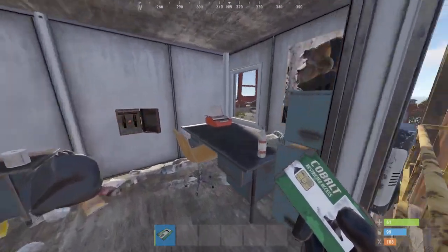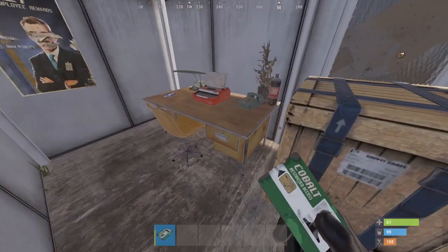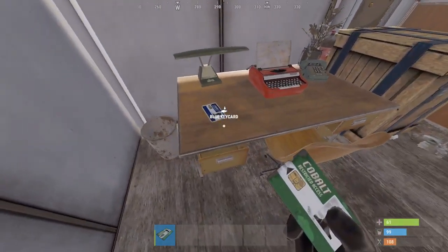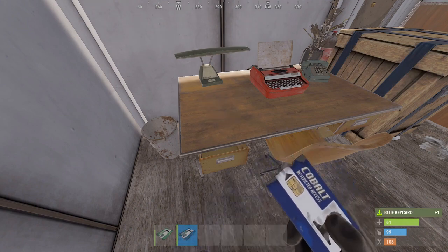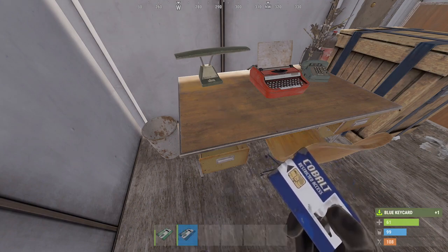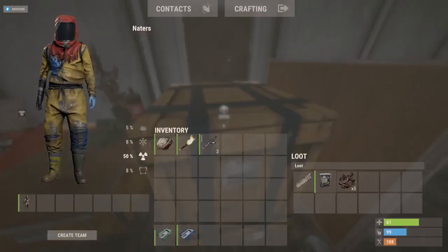Here is the green key card room. Swipe your green key card on the card scanner and head inside. Here you will find the blue key card on the desk and a crate to loot. The blue key card is a great item to have for higher tier monuments. This blue key card is extremely easy to get at this monument and it's a great way to repeatedly get blue key cards.